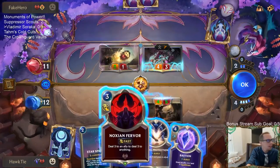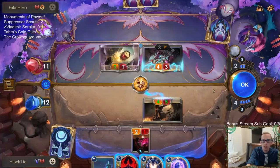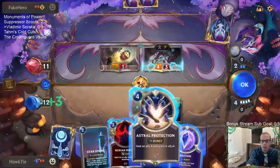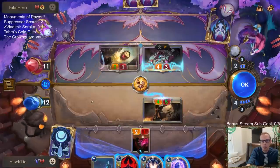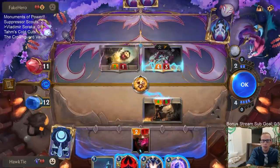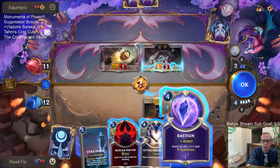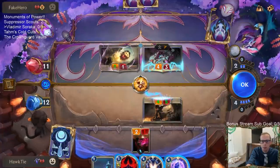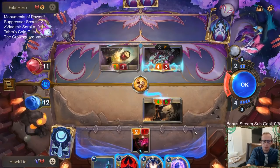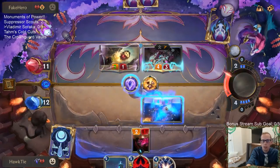We could go Noxian Fervor and kill Jinx, or go Astral Protection to give it another 4 health — bringing it to 9 health, though then Mystic Shot would still be a problem. Bastion would stop that. Any of these kind of work. I'm going to go with Bastion.